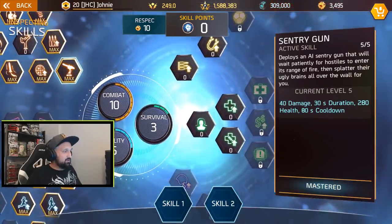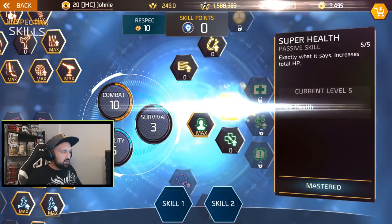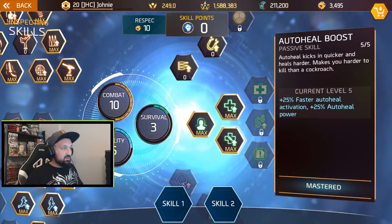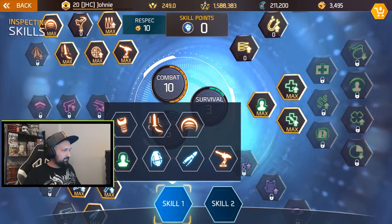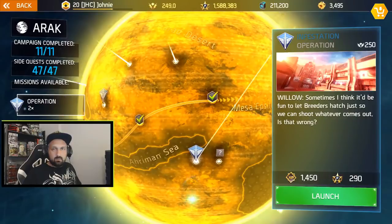Probably not gonna use Sentry Gun, but let's go Deflector Skin — if I ever want to do some PvP I'll have the survival skills and the Deflector Skin. Skill one will be Shockwave and skill two will be Rocket Man. What I'm gonna try to do is use a great spot to farm ribbons — it spawns a couple of weak enemies at the start, it's an infestation on the second planet.